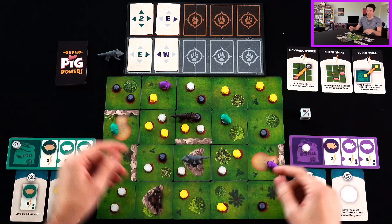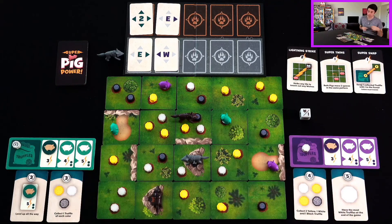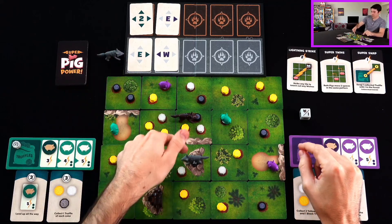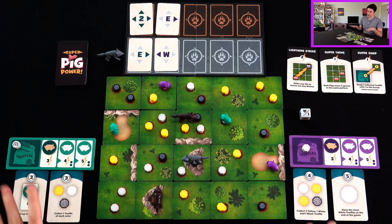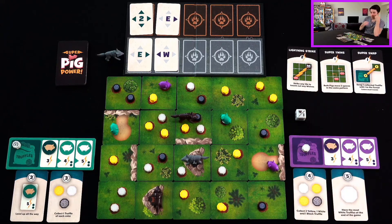Pigs can't cross the map and go to the other side, but wolves can. So both of these green pigs are in danger. But that doesn't bother me — I'm right brain. I'm only worried about the purple pigs. The gray wolf is going to go East and West again, stays where it is. That's fine by me.